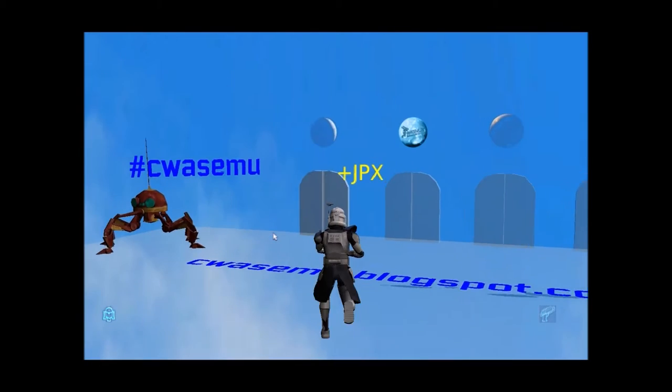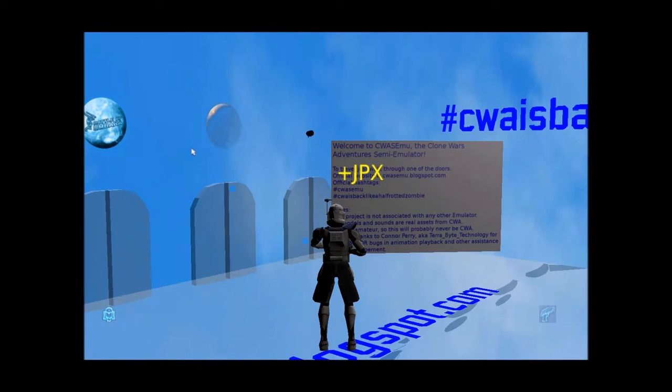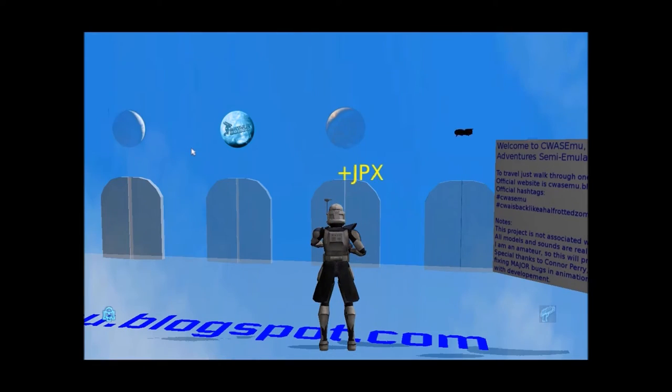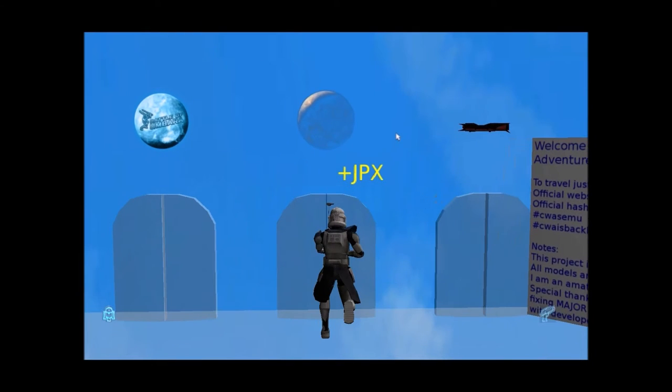So we've got the Battle of Umbara here which is a PvP area, and the Jedi Temple. I think one of these two is Coruscant but I can't really tell because the planet's kind of glitched. I think the one on the left is Kamino and the one next to the lightsaber is Coruscant, so we'll start off with Coruscant and I'll show you what's in there.